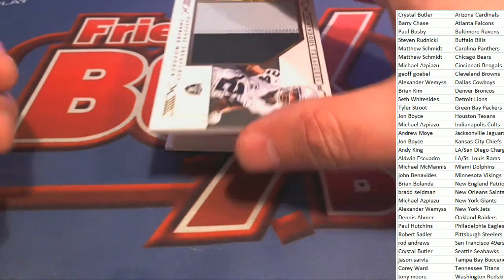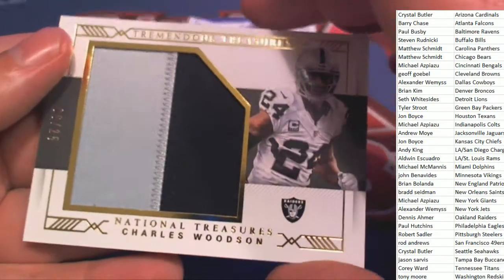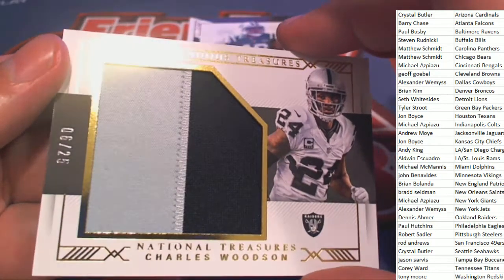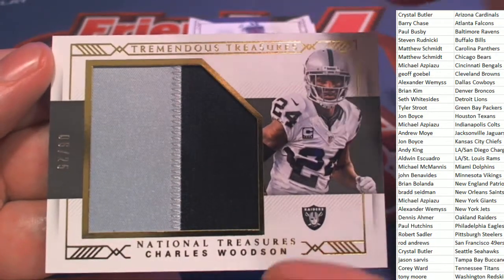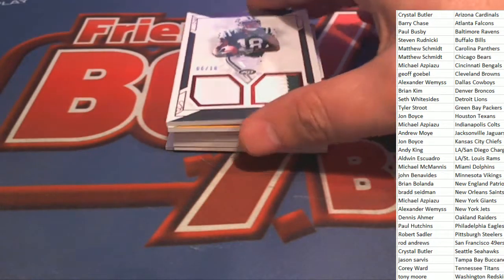Next up in the rip — Oakland hits! Oakland Raiders Charles Woodson, and that is 6 of 25. Charles Woodson coming out for Dennis A. Tremendous hit, Dennis — nice hit in the break.